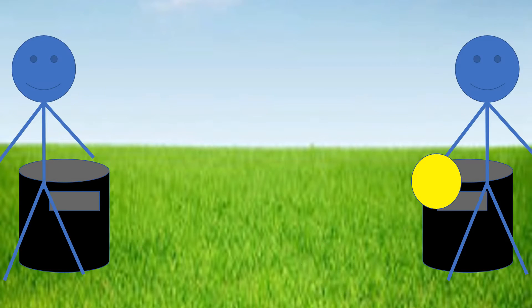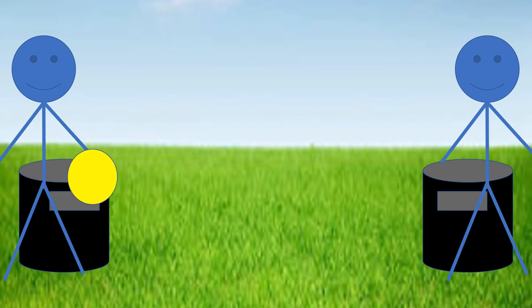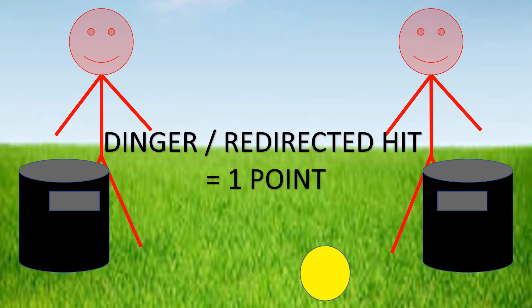Scoring points is a little complicated. There's something known as a slam, where you throw it to your teammate and they slam it into the bucket — that's worth three points. A direct hit is when you throw the frisbee and it hits the can without any help — that's worth two points. A dinger is when you throw it and your teammate deflects the disc but it only hits the can and doesn't go inside — that's worth one point.